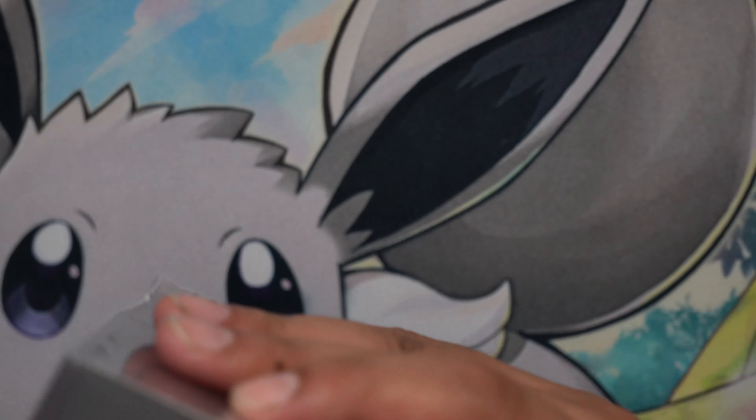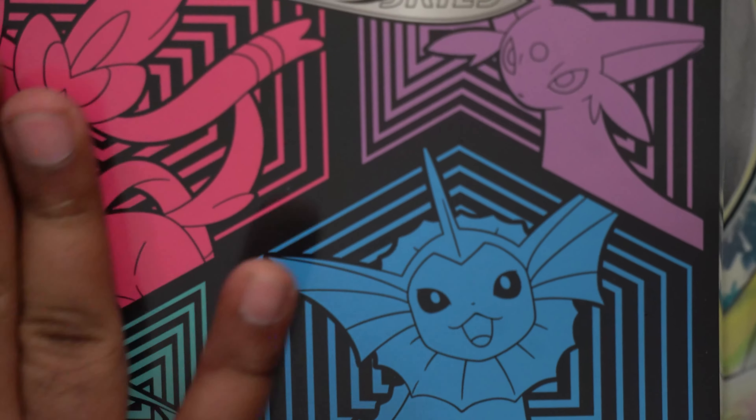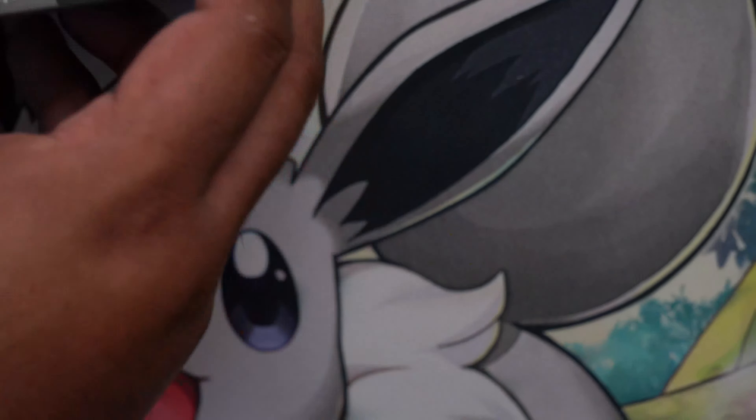Have you guys been able to find any of these in the wild? They're reprinting them — Eevee Heroes from the Japanese set was reprinted too. Evolving Skies were gone for a couple of months. Harvey's even cleaning them off because they have a bit of dust from our personal collection. The Pokemon Company went all out with this set — even the ETBs are beautiful, with all the different Eeveelutions on the packaging.